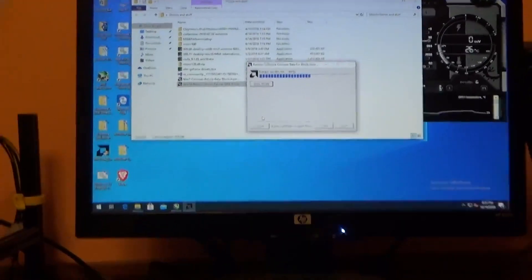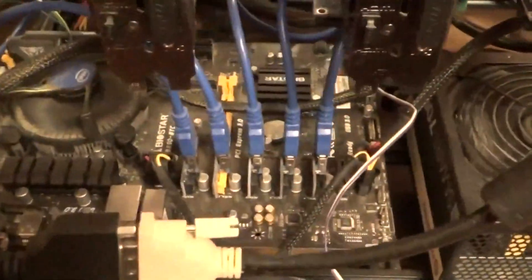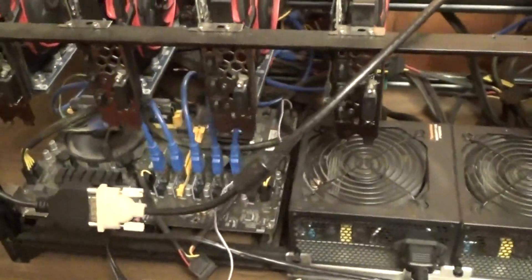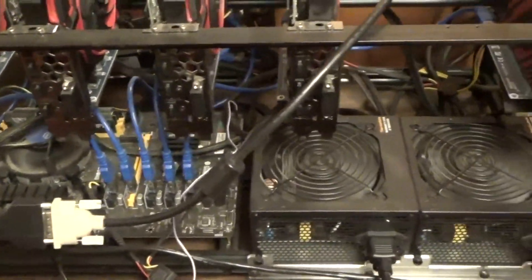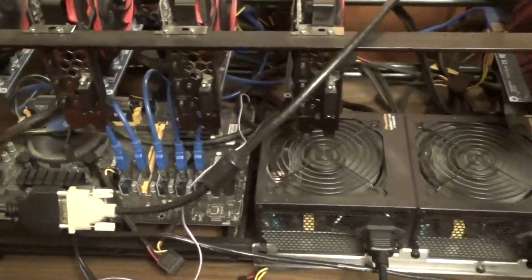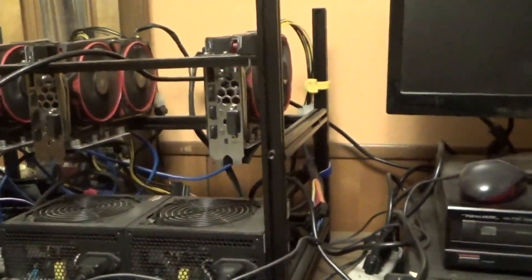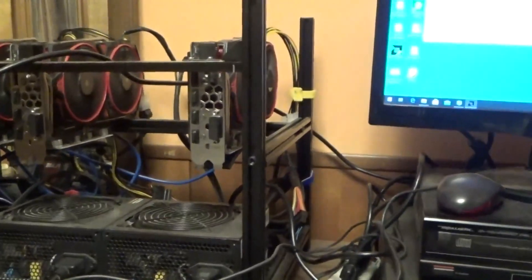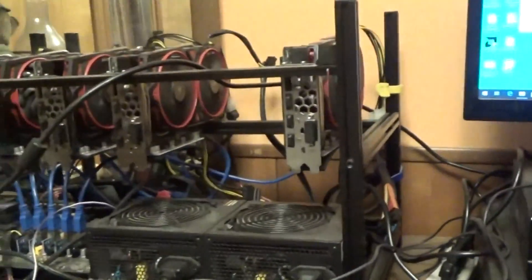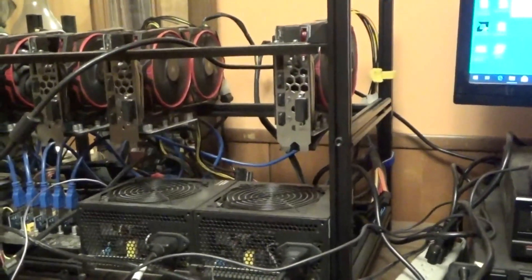This rig — I got the Biostar mining TB250 BTC mining motherboard. Looks like I need a dusting in here. I'm going to have to get the air compressor in here and dust it off. I've been on here for a couple weeks heating our room. It keeps it a nice happy 70 degrees with that going. No matter what the weather — actually, we have to open the windows sometimes in here to let out some of the heat.